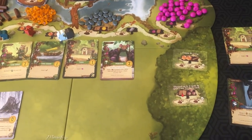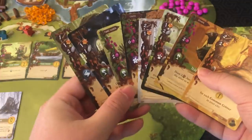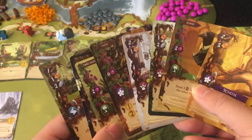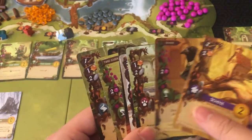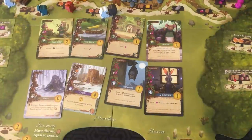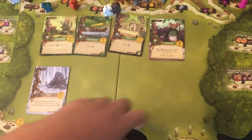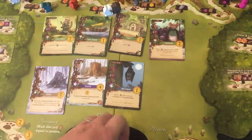One important rule: there is a strict hand limit of eight cards. You can never have more than eight cards in your hand. If you get to draw cards, you can only draw up to eight. If you have to give cards to an opponent, you must choose an opponent who has room in their hand. Whenever a meadow card is played, you immediately replace it from the draw pile. If the deck ever runs out, shuffle the discard pile to form a new deck.